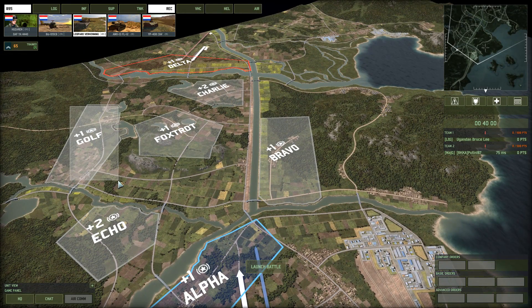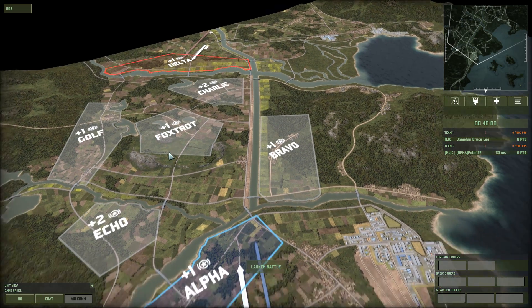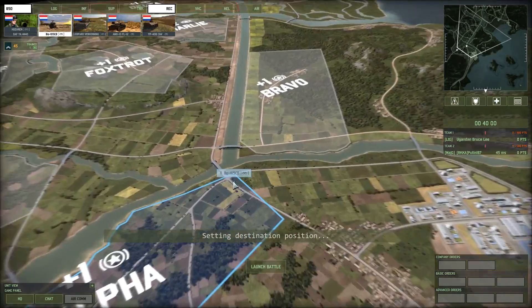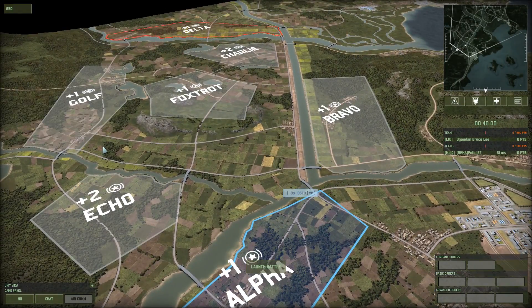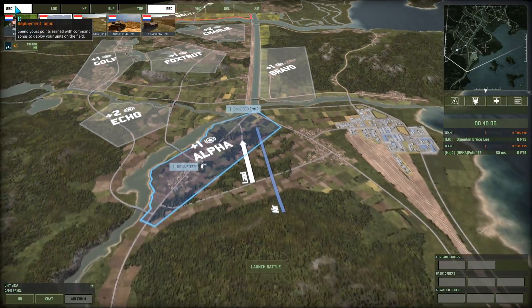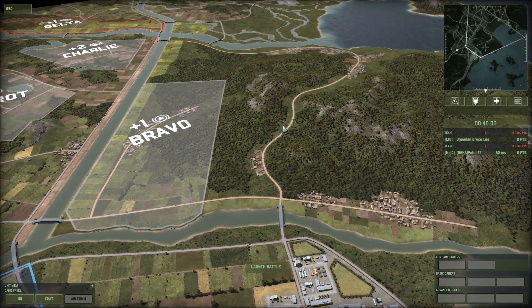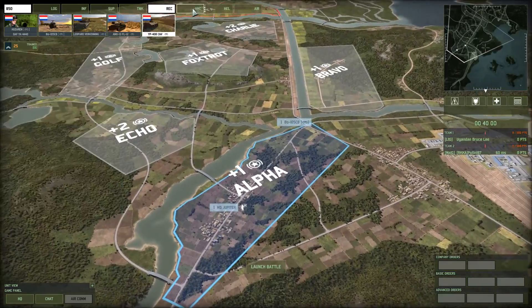I'd imagine he's gonna push for Golf, so I'm gonna defend for that. I'm not sure if I want to go for Charlie — I think I want to go fairly conservative. Defend Bravo, try to get a foothold in Golf and try to get a foothold in Foxtrot. I'm fairly certain he's gonna try to drive something around here, so I want to get one of these very early. But let's first buy our stuff.